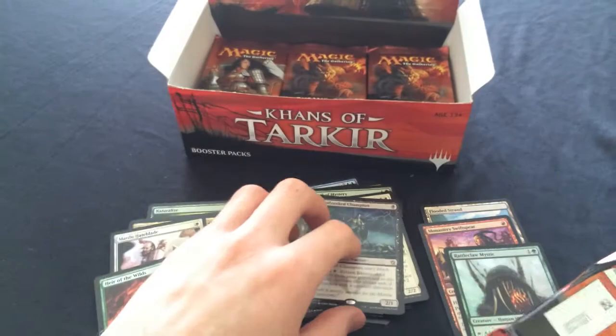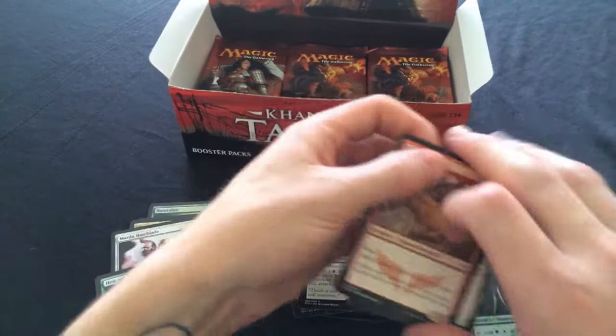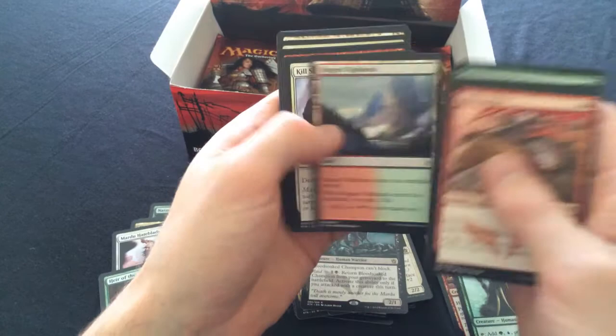Bloodsoaked Champion in Mardu aggro decks and mono black aggro and stuff like that. I think mono black aggro is still a thing but it's nowhere near as powerful as it was before Ravnica faded out. Mighty Blaze, Ringer Mardu Nightblade, Secret Plans.